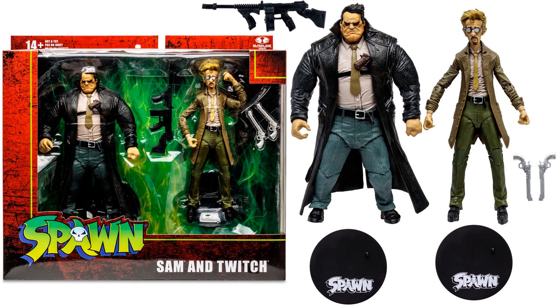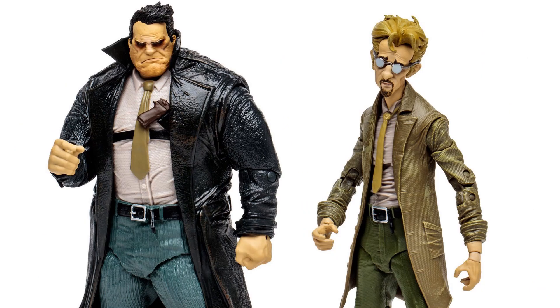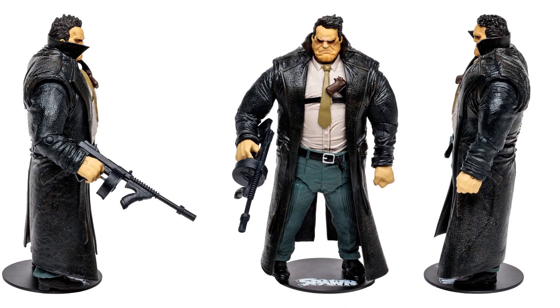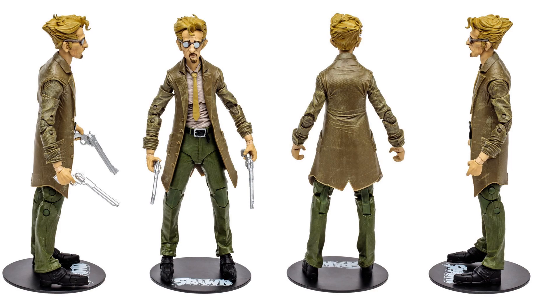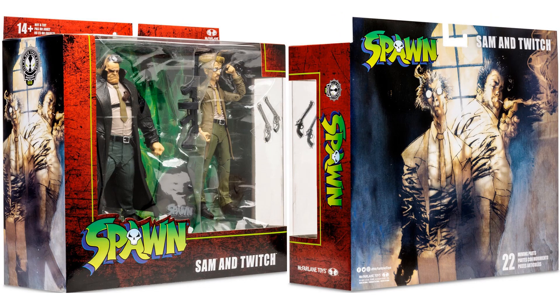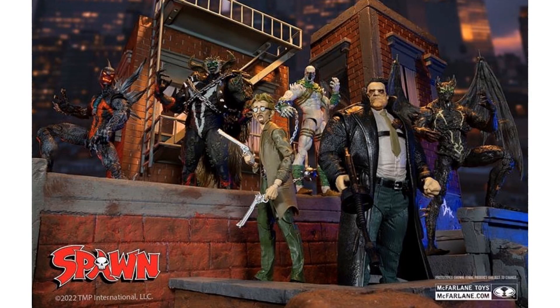Here's the two-pack with Sam and Twitch — both have figure stands and both have their guns. There you see them up close. Sam: front and back, sides. And Twitch. There's the back side of the package as well. Nice shot of the mega scale, the individual figures, and the two-pack promotional images.